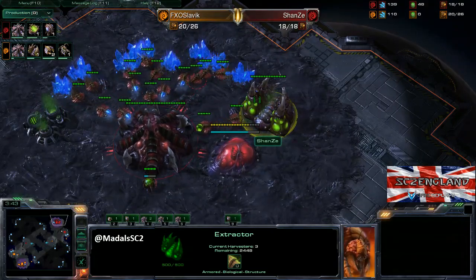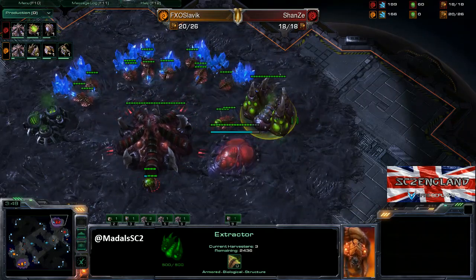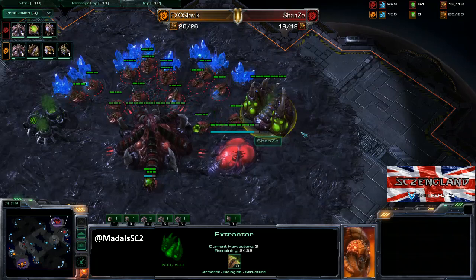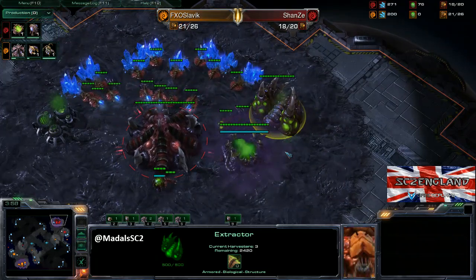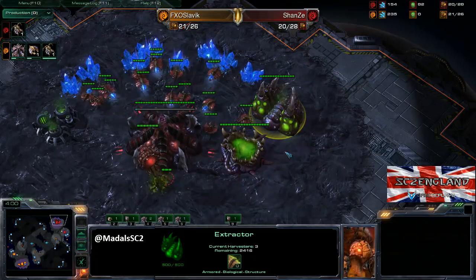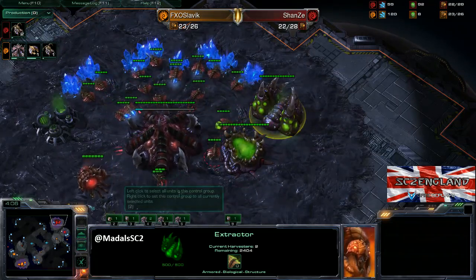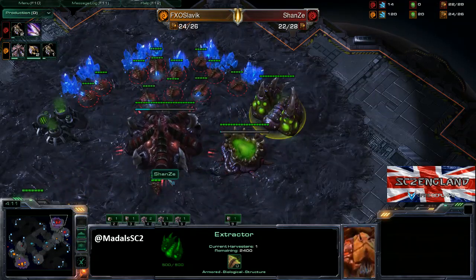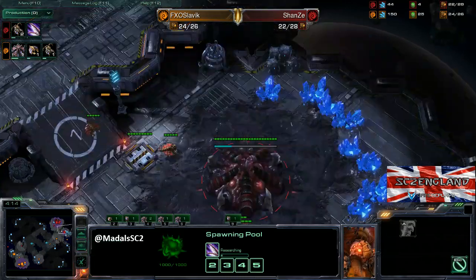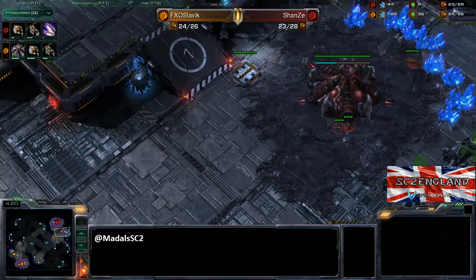The important thing we need to look out for here is whether all three drones stay in the gas after 100, whether one comes out, or whether they all come out — each means a different thing. If all three gas drones stay in, that means super baneling play. If two stay in, it's like, I want to get banelings eventually. If all come out, it's zergling speed. And since only one is left in, it's basically like, I want banelings somewhere in the future — may as well just leave one in here.